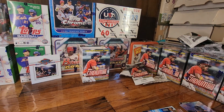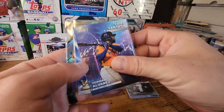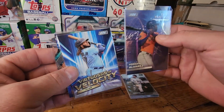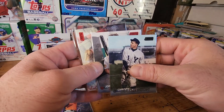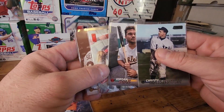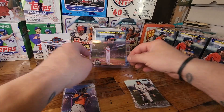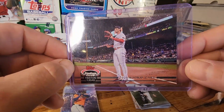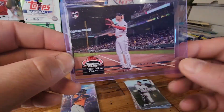That does it for box one. Let's see what we got out of here. Did pretty good on this one — we basically hit all the big inserts that you can get out of here. Missing a beam team or so, with Willie Mays, Vladdy Jr., and Yordan. Our foil count: we got the black Christy Mathewson, a couple of reds, Yordan Diaz and David Ortiz, our SP Kodai Senga, and the big one — the 1991 base variation Tristan Casas, only 200 made according to Cardboard Connection. That's pretty sick.